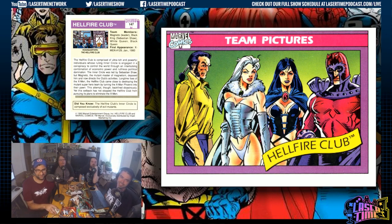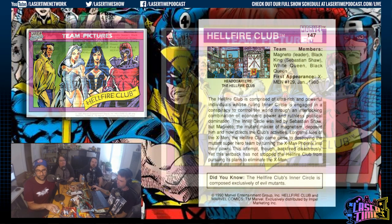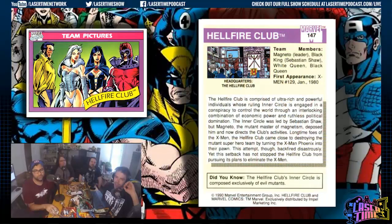Speaking of mutants — you've got Kevin Bacon there. Yes, Sebastian Shaw on the left, Emma Frost the White Queen, and which Black Queen is this? They have a revolving door of Black Queens because they wanted Jean Grey to be the Black Queen. Magneto just shoved himself in: 'I'm also in charge of the Hellfire Club.' How many clubs can you be in? And look at the ladies — that is the swimsuit model thing of the time, just very high-cut underpants. Just get it higher, people want to see those hip bones.